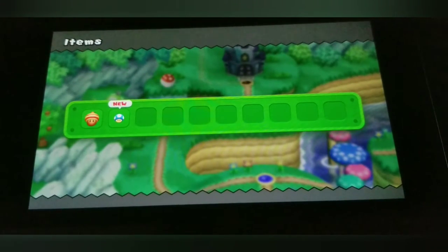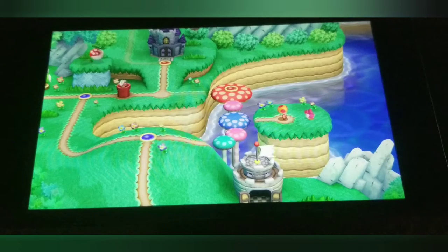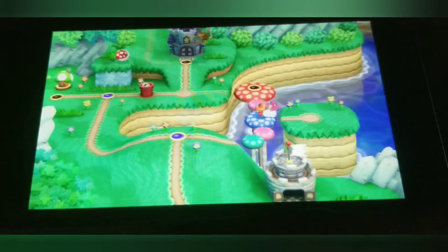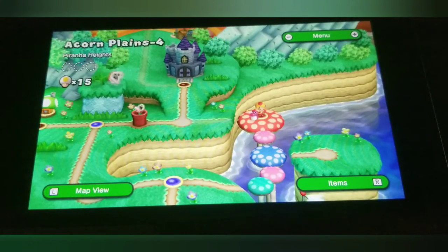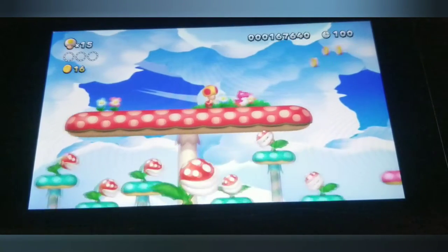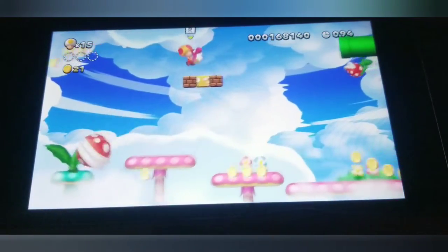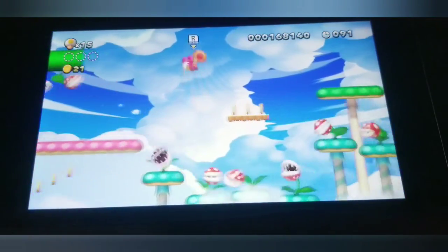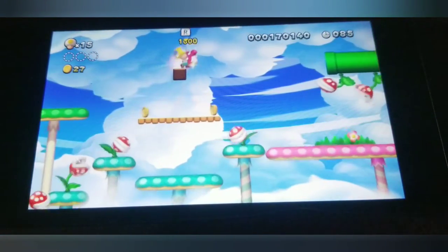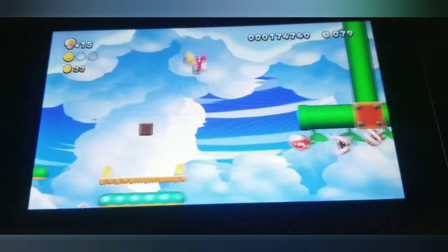We have two one-ups, that's pretty good. Piranha Heights - oh, this level is very... something. Oh my god, I swear if we lost him I would have been upset. The coin's up here at least, but I was hoping to get something else.